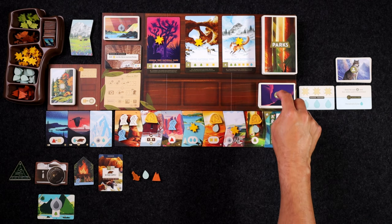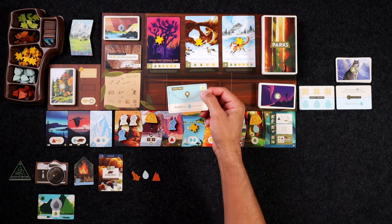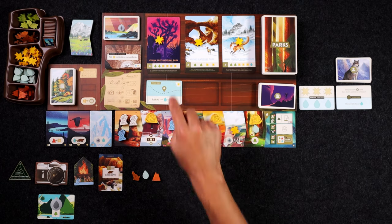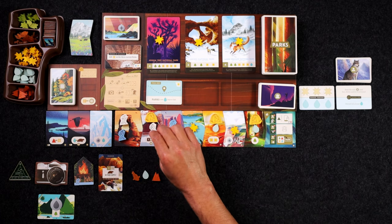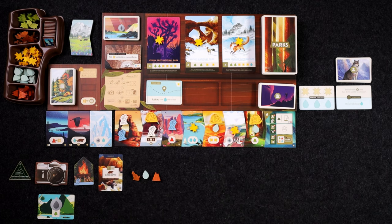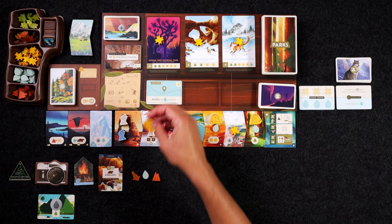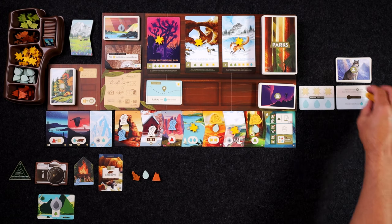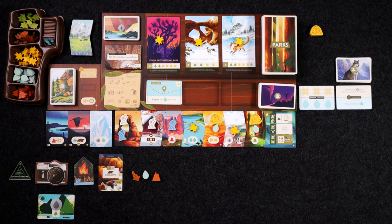Now it's the rangers' turn. They move based on these cards right here. We're just going to turn over a card and see how many suns are on it — there's one, so it's going to go in the leftmost spot and they're going to move one space forward. So this guy is going to move one space forward and he's going to grab this tent and just take it off the board — he's just keeping that tent away from us. And that's it, that's all he does.